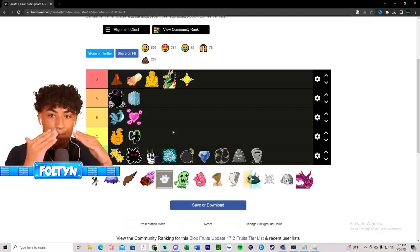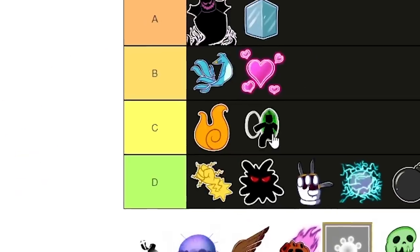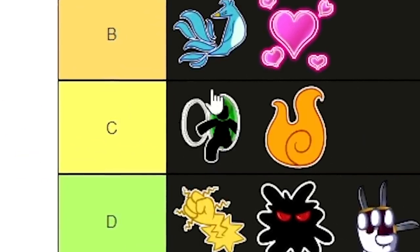With Portal fruit you can literally switch from map to map and move around the world instantly. I'd say Portal fruit is better than Flame, so I'm putting it ahead of Flame in C tier.